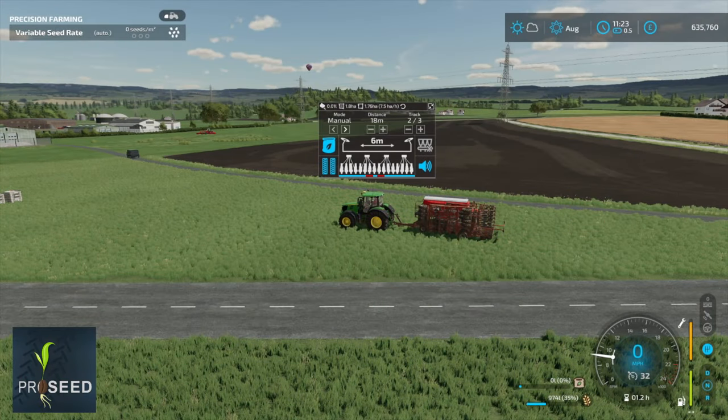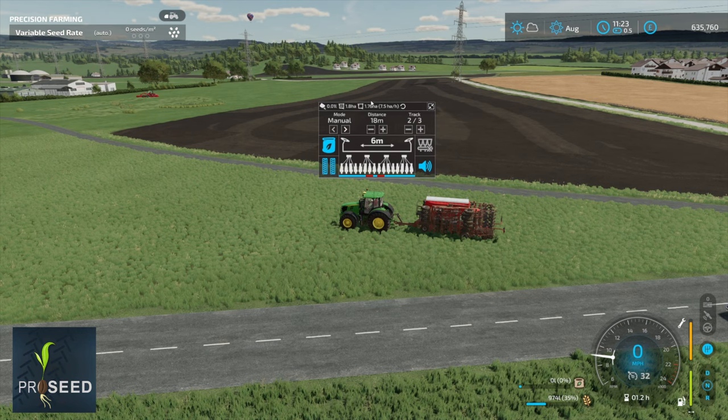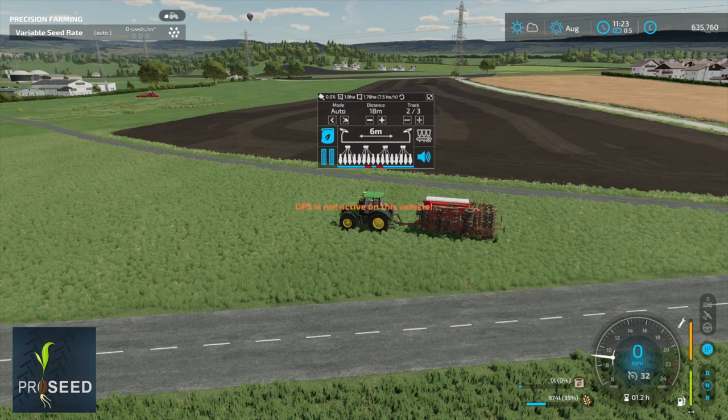Next up we have Proceed by Wopster — available on the mod hub for PC only. It gives you tram lines in your fields and is great for visual effects and doing fertilizing and herbicide. There are three modes: manual, semi-automatic, and auto. Auto requires the GPS mod. If you play UK or European maps where fields aren't big square shapes, you'll need manual mode. You select your sprayer distance — in this example an 18-metre sprayer — and it does one normal track, then creates a tram line on track two, then turns the tram line effect off on track three.